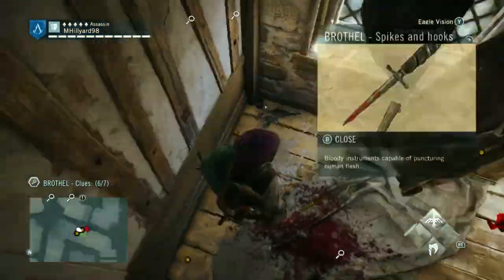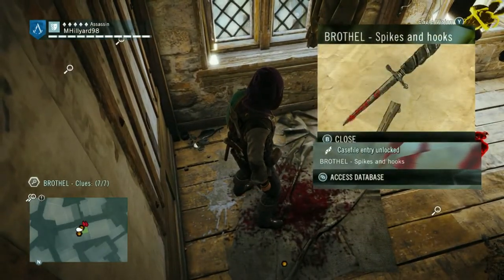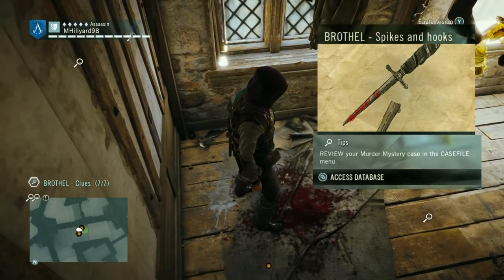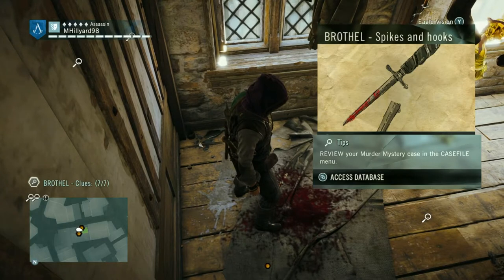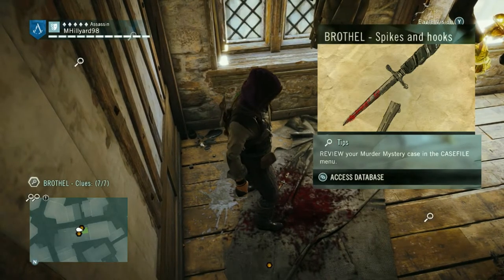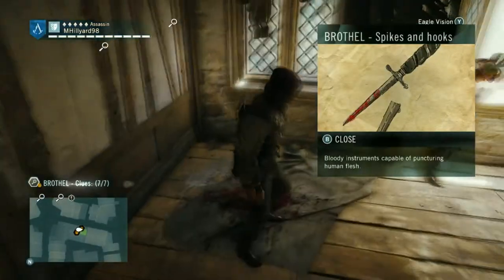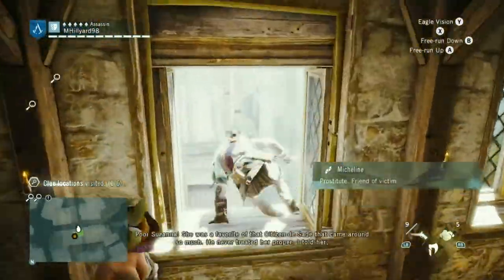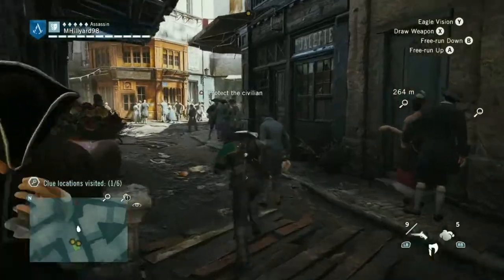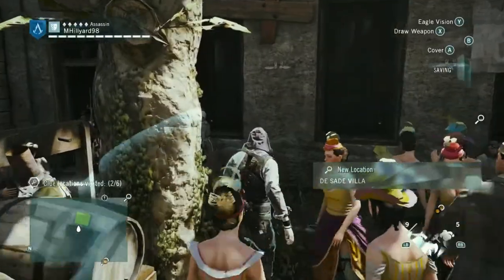There's something else in the room — there it is on the floor. Spikes and hooks: bloody instruments capable of butchering human flesh. Please go away — I've done enough about a mystery to know what I need to do, thank you very much. So, six locations — blimey. The Desaad Villa — a few contacts here.